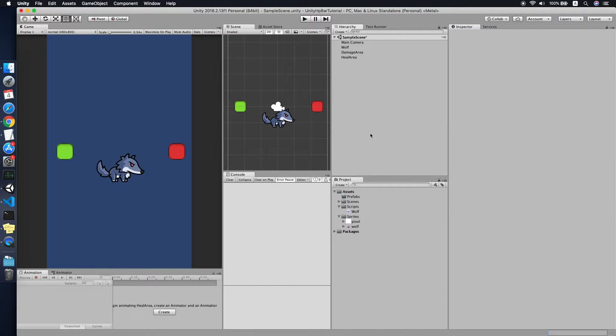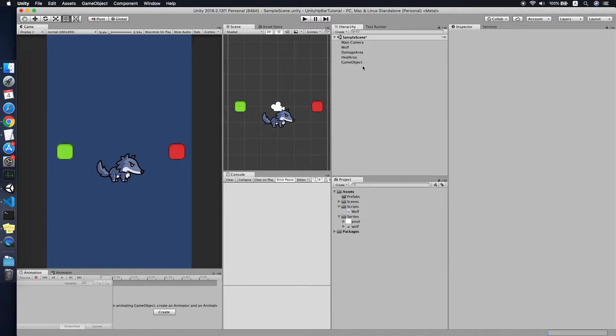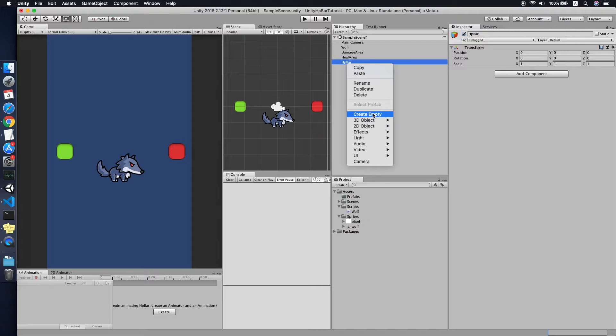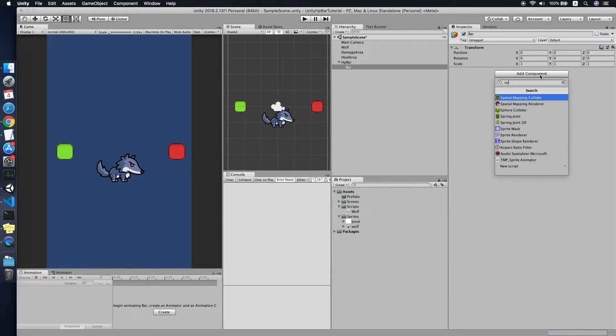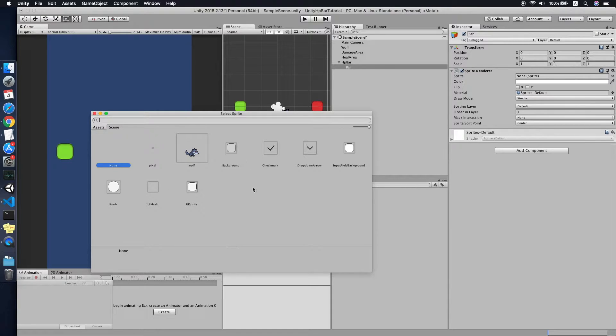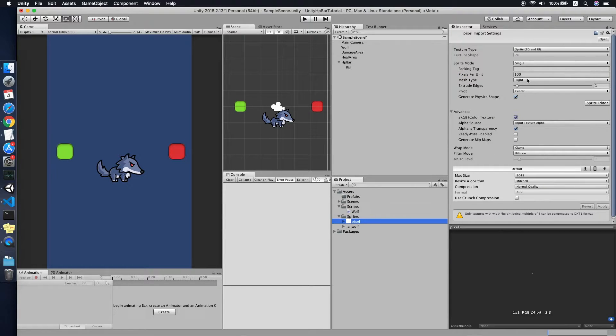Now what we need to do is build an HP bar for this character. I've prepared a 1x1 white pixel — you can get it anywhere or draw it yourself. I create a new empty game object called 'HP Bar', make sure the position is all zeros, then create a child game object called 'Bar' and add a Sprite Renderer to it.